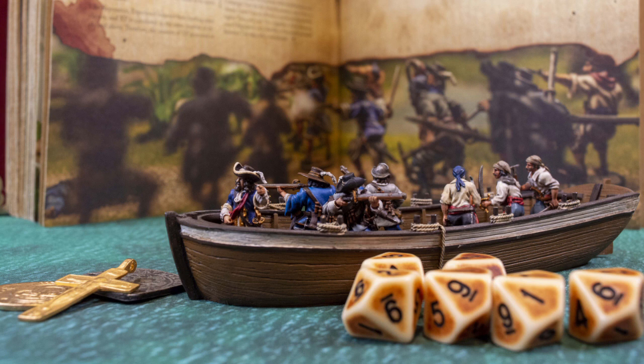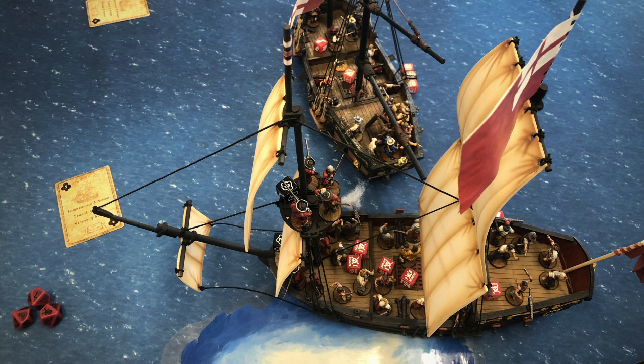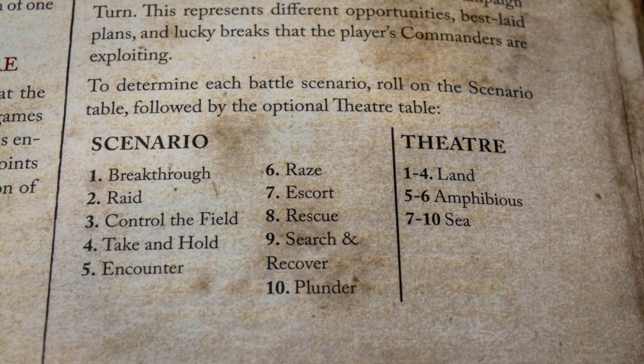There's a lot of bookwork. You can do first-to-legendary, a goal at the end, or ten turns. The person running the campaign rolls on page 199 for what scenario it's going to be and the theater — whether it's land, amphibious, or sea. That list on page 199 is also useful even outside of campaign play; I've used it just to get a random roll, because it includes scenarios from the core rulebook and No Peace Beyond the Line.